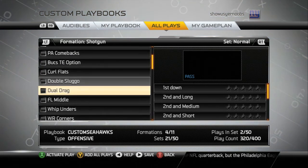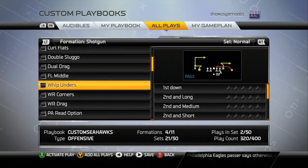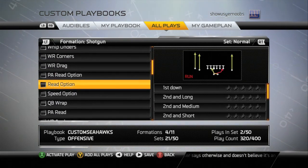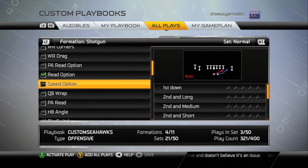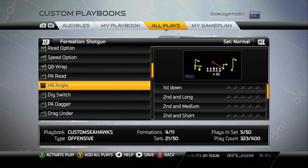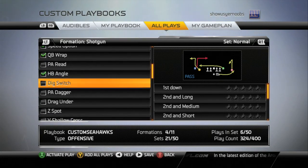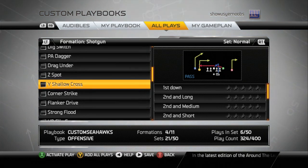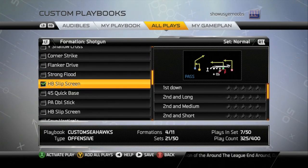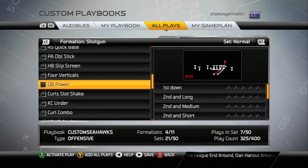You're going to add pretty much every run available to you: the halfback mid draw, halfback off tackle. The read option is definitely something you're going to add in Madden 25. Speed option if you want, though it's not a great play. QB wrap for sure is a great play. Halfback angle, just in case you need it.